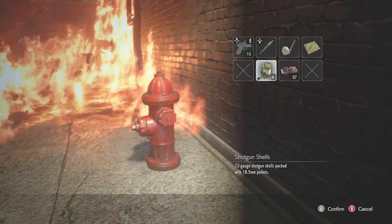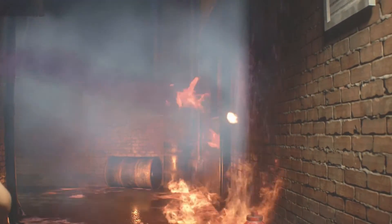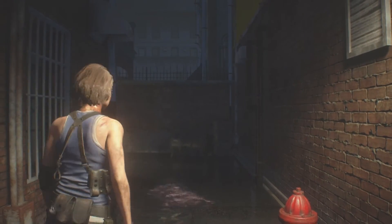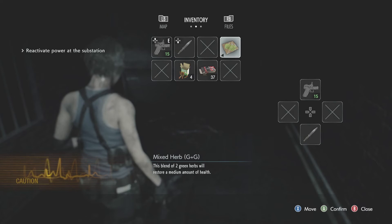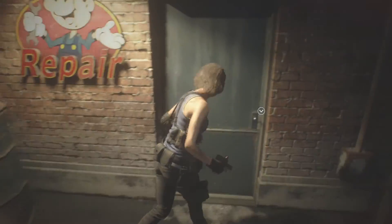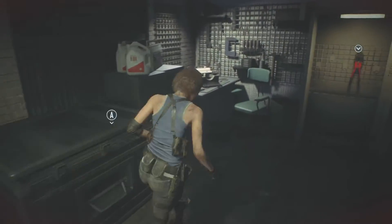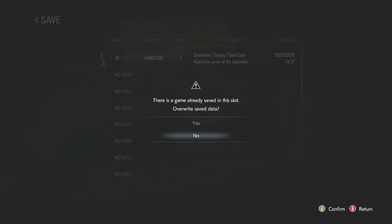There we go. Let's put the fire out. Nice. I think I'll save that for now, hopefully. This is a safe room — nice, nice, nice. I just got these pliers. I'm gonna save it here.